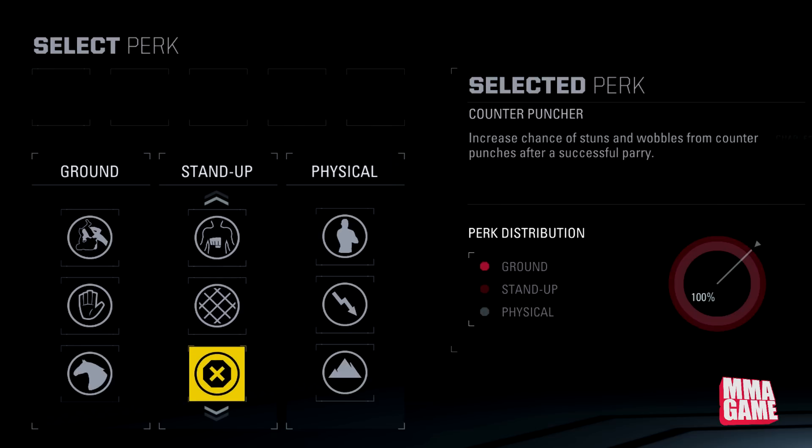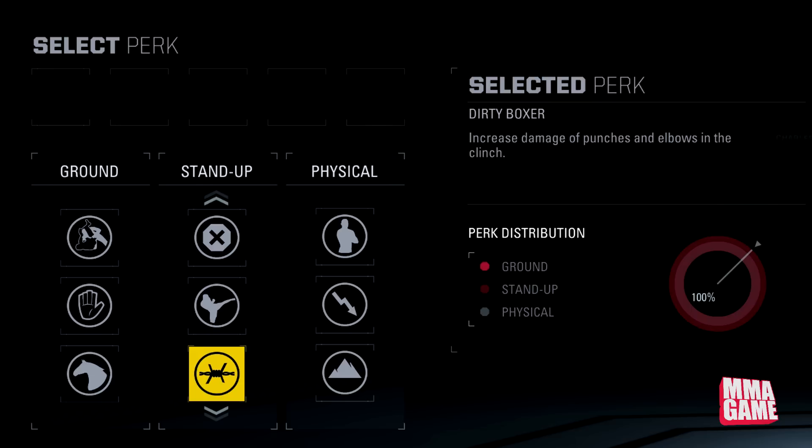Next is Counter Puncher — increases chance of stuns and wobbles from counter punches after a successful parry. Next is Crazy Legs — increases chance of stuns and wobbles from counter kicks after a successful parry. So it's just like Counter Puncher but with kicks off parries.